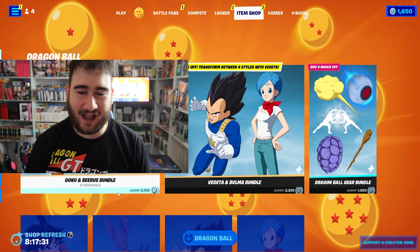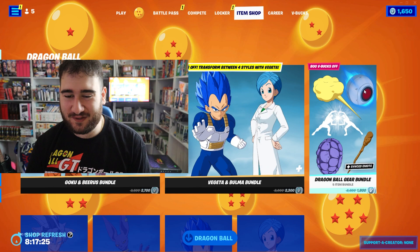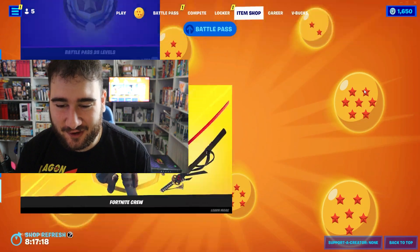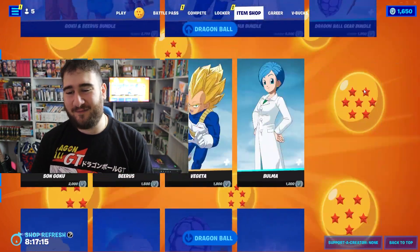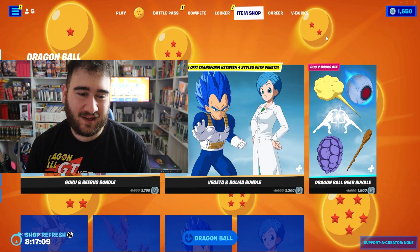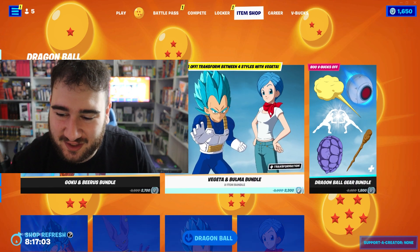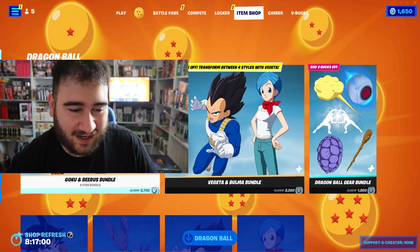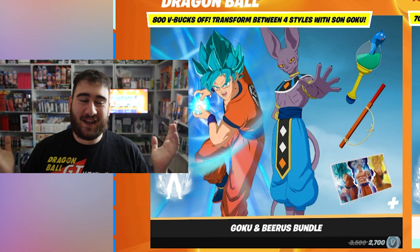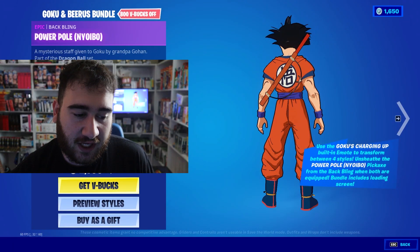Now we're checking out the item shop. I will say this is kind of expensive. I knew it was going to be a lot of content in the item shop, but we have three different bundles here. I kind of thought it might have been bundled all together. I think it's pretty on point with how bundles are usually handled. We have two characters and pickaxes and a whole bunch of stuff, but no gliders — the gliders are separate. Let's take a look at everything real quick. So in the first bundle we have Goku and Beerus. That makes sense — you have the God of Destruction and Battle of Gods.